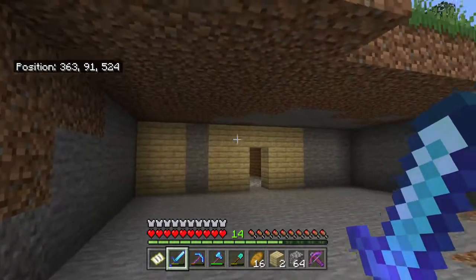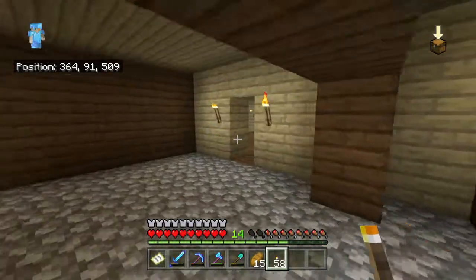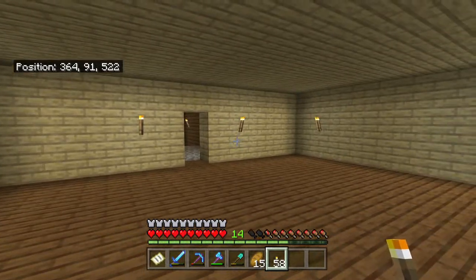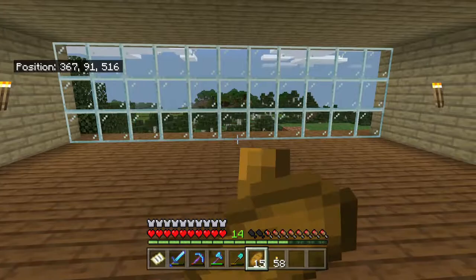I'll go ahead and get some materials together, and we can start installing walls and floor. So the room's basic structure is now complete. Very simple — just birch walls, birch ceilings, spruce floor, and a big glass window out the front.